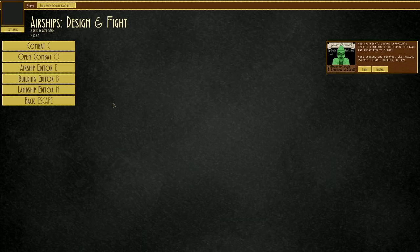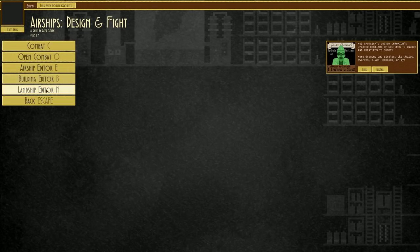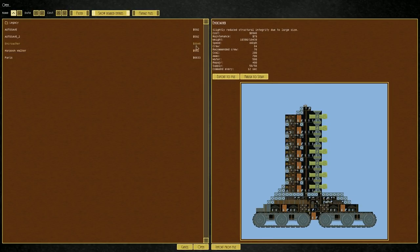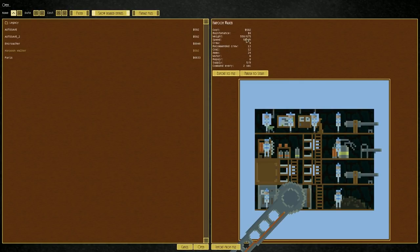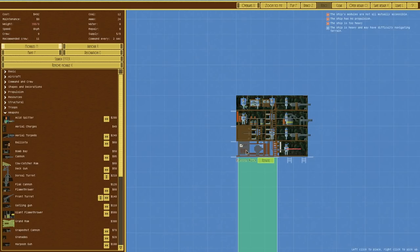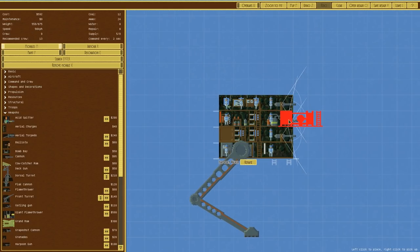Now we have to think about improvements. Let's go to the landship editor and open the design. This has posed more questions than I thought. Its weight is 558 out of 675 - that's probably the weight of a load of legs, which is understandable. So the question is: what are we going to do to improve this?